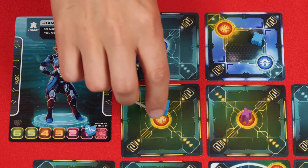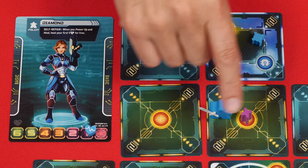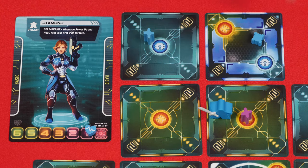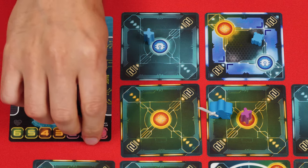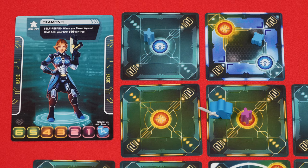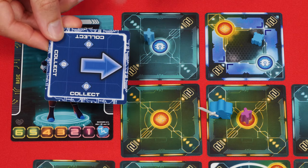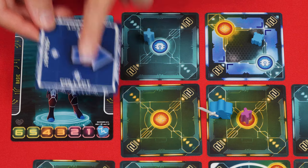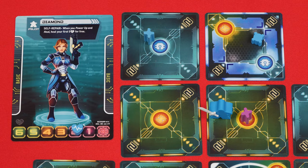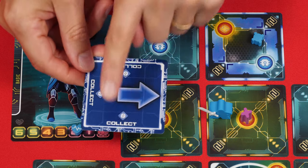If you ever enter a space with a turret, you take damage equal to just the value of the zone, so 2 in this case. If your health is ever reduced to 0, you're knocked out. If you're knocked out by a mine or a turret, the player who placed those pieces gets 1 victory point, and you do not get to perform your action for that turn. If, on the other hand, you took damage and survived, the opponent doesn't get the point, and you still get to perform your action.